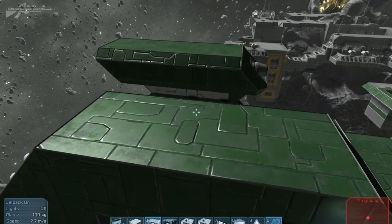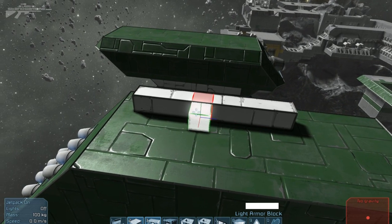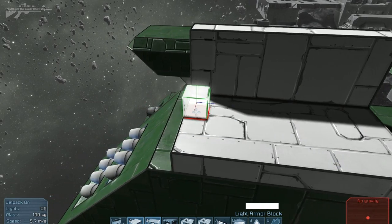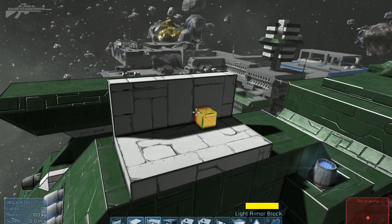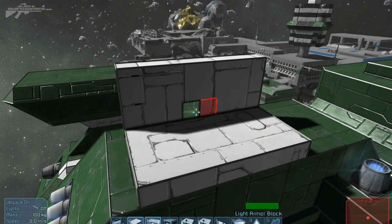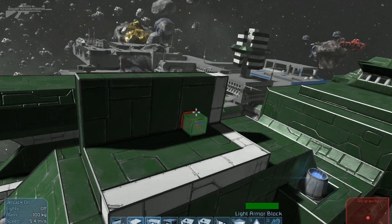Now for some building controls people have been asking about. Hold Control and drag to place a straight line — most people knew that. But hold Control and Shift to drag multiple blocks at once, like a whole floor, or boxes. That speeds up building significantly. For colouring blocks, use the bracket keys to select a colour. Instead of replacing blocks, press the middle mouse button to spray paint. Hold Control and Shift to spray paint a large area at once.